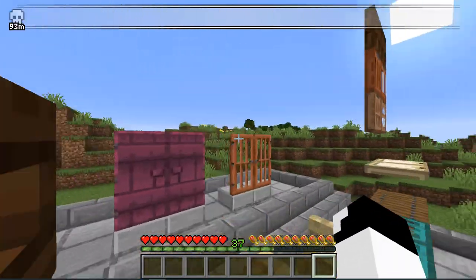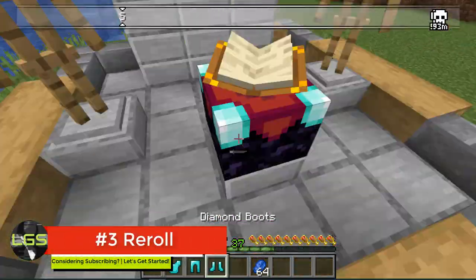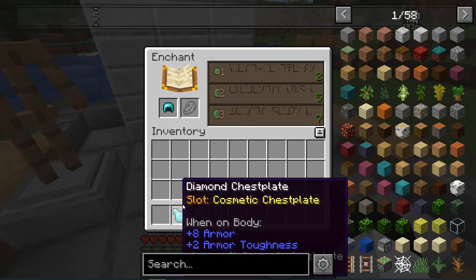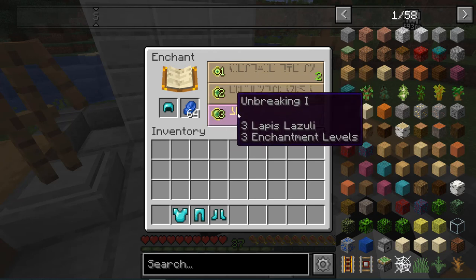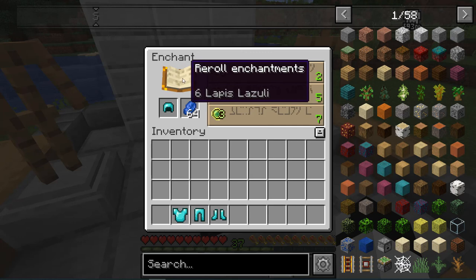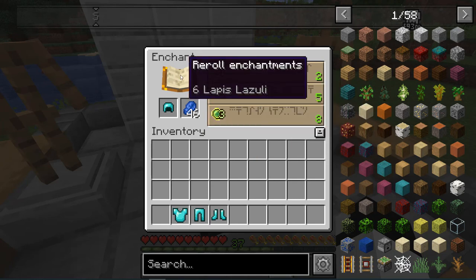Let's move on to the next mod. The next mod is called Reroll. It basically allows you to reroll enchantments if you don't like them. When you want to enchant something, let's say you don't want an Unbreaking I, you go to the book over here, and as you can see, it says 'Reroll enchantments for 6 ladders.' You click that, and it rerolls the enchantments for you. Isn't that awesome?